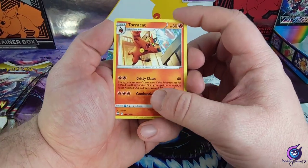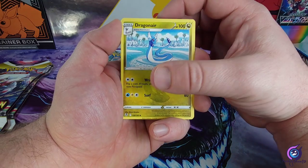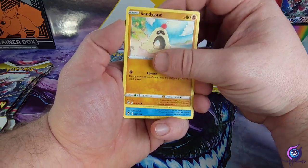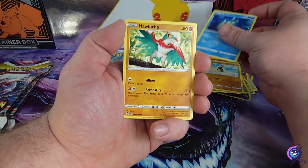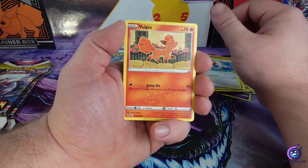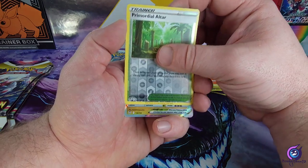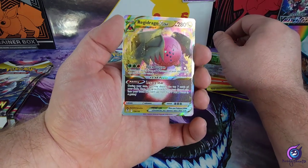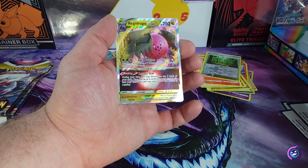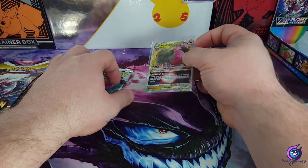Energy, Torchic, Bewear, Energy, Soccerball Energy, Dragonair, Sandygast, Relicanth, Palafin, Rufflet, Vulpix, Primordial Altar — hey, and a Regidrago V-Star! It's a hit, it's something!